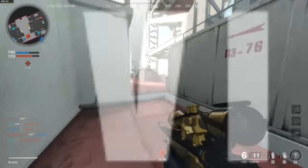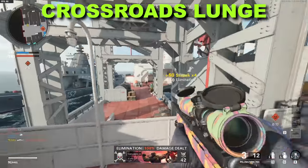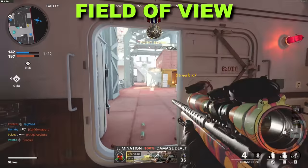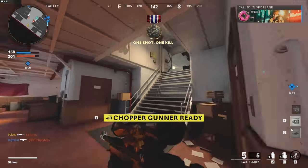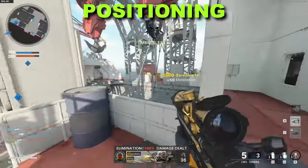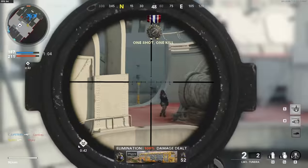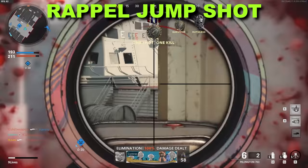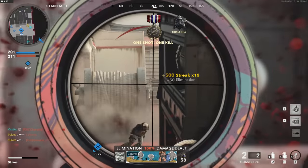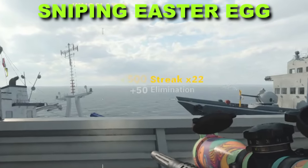To start off, sniper secret number one is a melee lunge that puts you above the map Crossroads for a bird's eye view trick shot. Secret number two is an in-depth look at field of view and the pros and cons of 120 FOV. Number three is about creating montage moments, breaking down the intro clip. Number four is a jump shot off rappel ropes on Armada. Number five covers slide cancelling changes, number six a crazy spawn snipe spot, seven and eight are melee lunge trick shots, and number nine is a great easter egg for snipers.